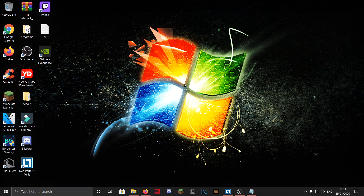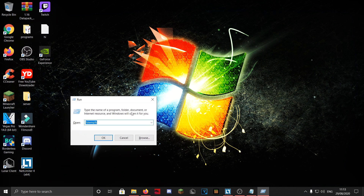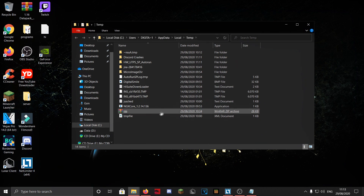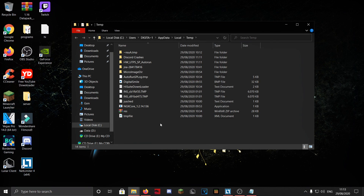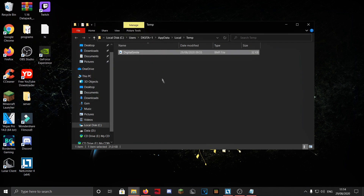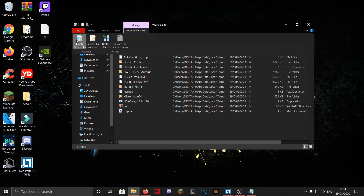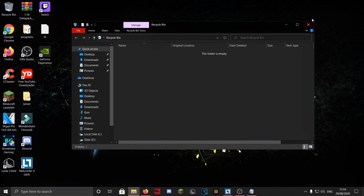Now let's quickly delete your temporary files. Press Windows + R to open the Run box, type %temp% and press Enter. Select all with Ctrl+A and delete. You can clear hundreds of gigabytes this way — some files may be in use and can't be deleted, but that's fine. It's recommended to do this once a week or once a month. Also empty your Recycle Bin while you're at it.